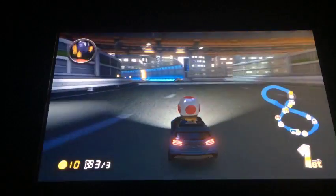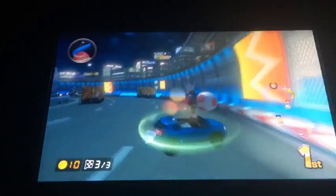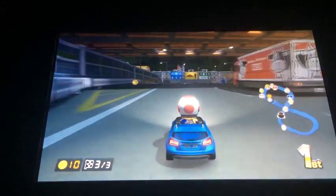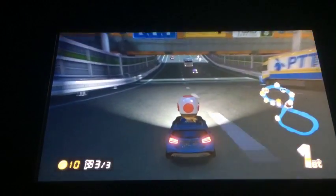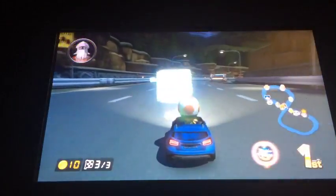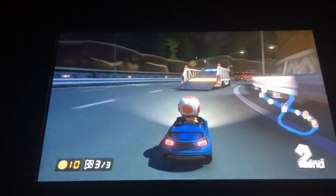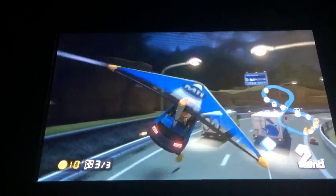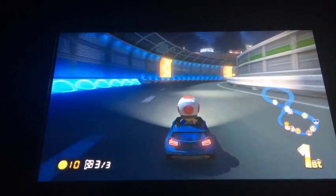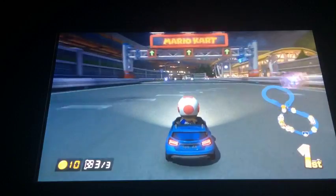Well, in Mario Kart 64, if you have extra mode — which is like mirror mode — the trucks, cars, and buses go backwards when drivers from Mario Kart 64 drive forward. And you can see the car I'm driving — I'm driving a Mercedes-Benz GLA. It's a luxury SUV. There are some other Mercedes-Benz cars too, like the 300 SL Roadster and the W25, which was from the 1930s, and the 300 SL Roadster, which was from the 1950s.